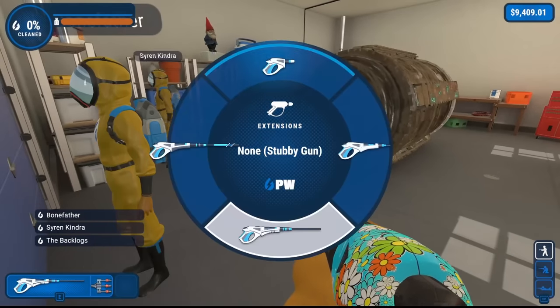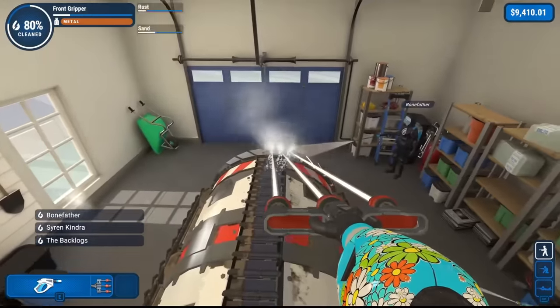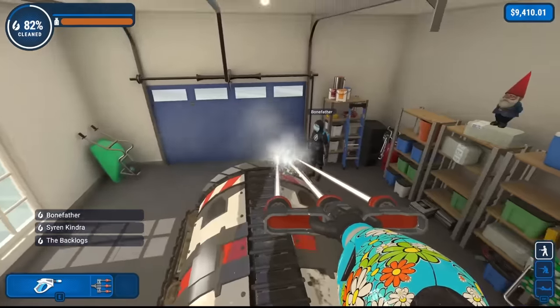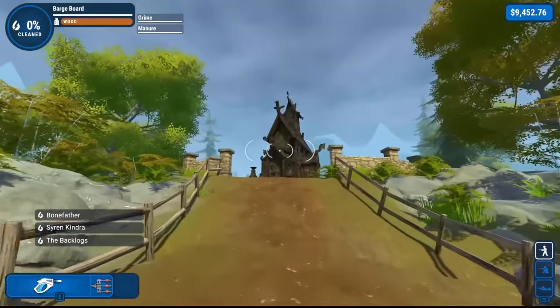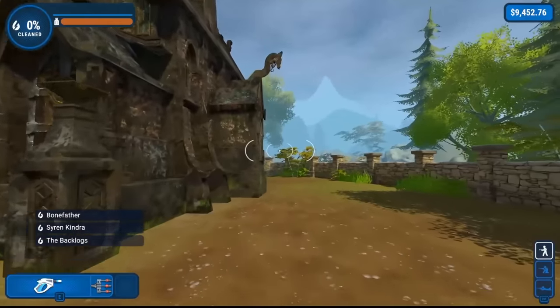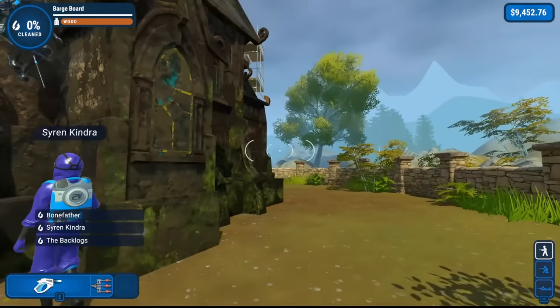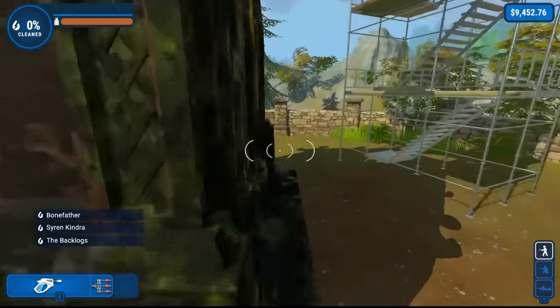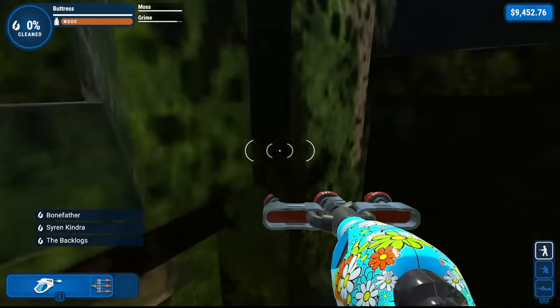Next up is the super secret drill. Nothing of note here — between it being small enough to jump on and too small for anyone to draw things on, this was another easy victory. After that is the temple. Last one up to the top is a rotten egg! You had a head start. Does anyone else feel like they're trying to corral children?